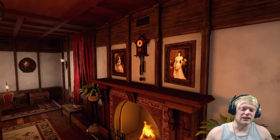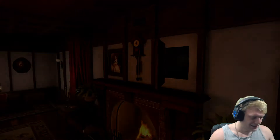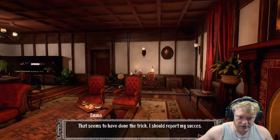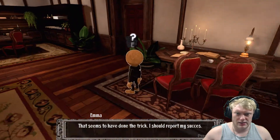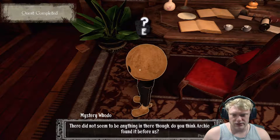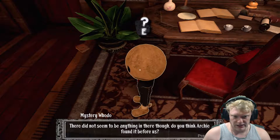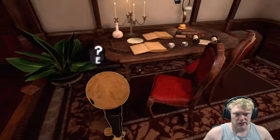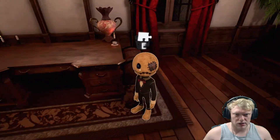Alright, that seems to have done it — I should report my success. Figured it out, bud. Mr. Absalom is a big fan of secret doors and levers — there didn't seem to be anything in there though. Do you think Archie found it before us? I don't know who Archie is, but okay — where's the next puzzle?